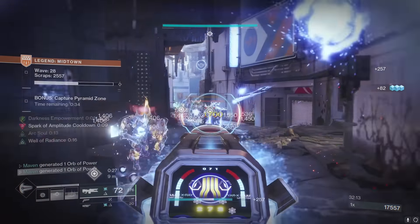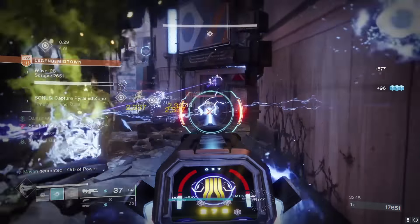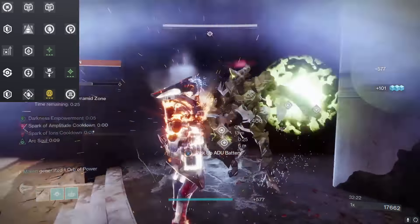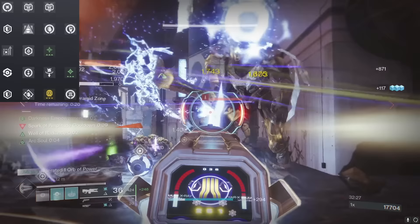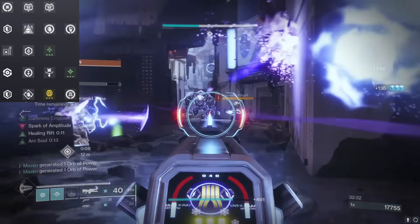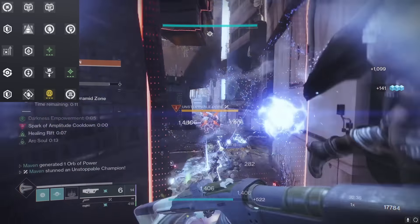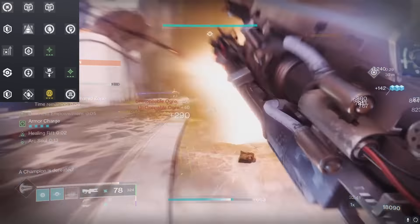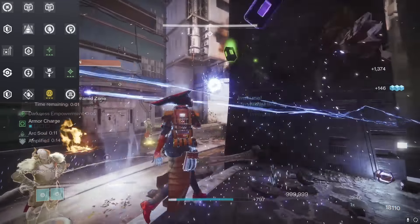You can take advantage of those orbs in various ways like getting ability energy back on boot mods, but we're mainly using them to get armor charge. Looking at our mod setup, we are running the good old infinite special setup — which is basically Charged Up on your chest, Stacks on Stacks on your boots, and Special Ammo Finisher on your class item. With the orbs we're making from Arc Siphon and Spark of Amplitude, we're able to spam Special Finisher and make infinite special ammo for our Coldheart and also for our fireteam. We've also got some orb mods on our gloves — finders, reserves, scavenger.